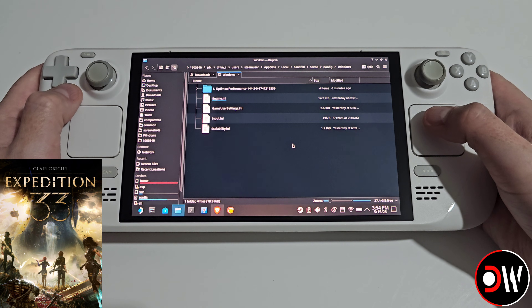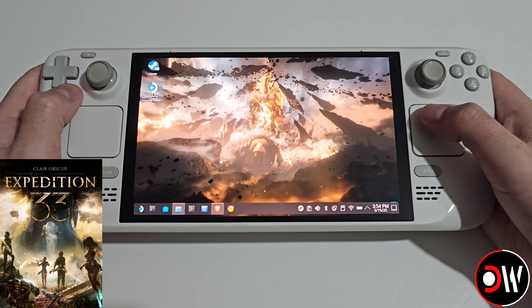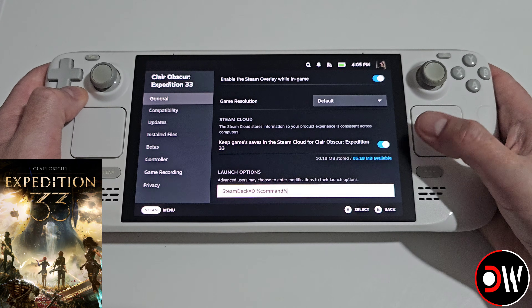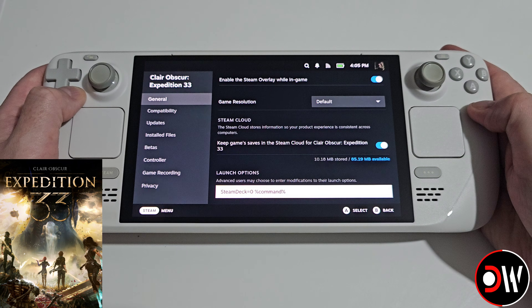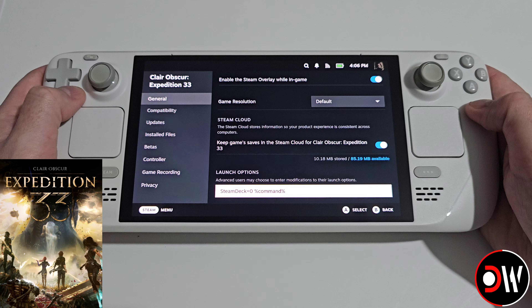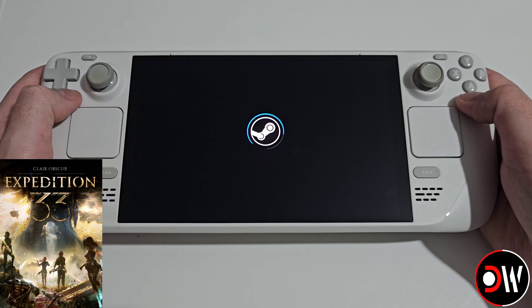Once you've pasted your files in, return to desktop and then return to gaming mode, where you need to enter a launch command into the game's properties. Enter the following launch options: STEAM_DECK=0 %command%. This will unlock the graphics menu so you can change between low, medium, high, or ultra. Once that's complete, go ahead and run the game.